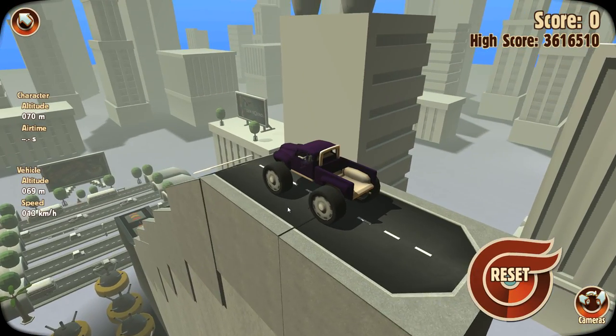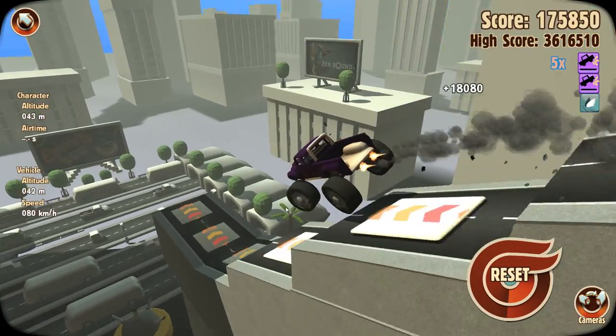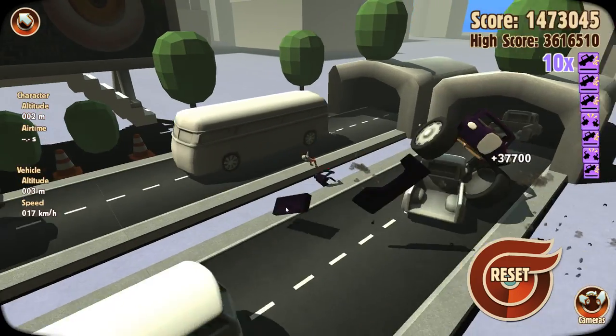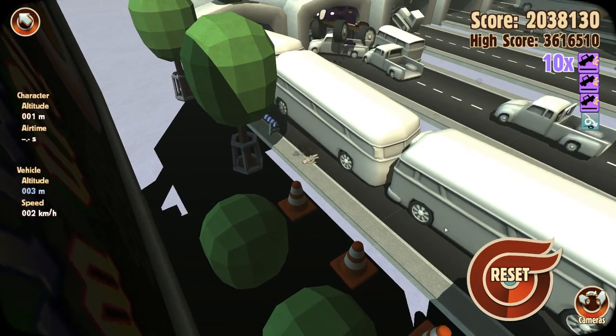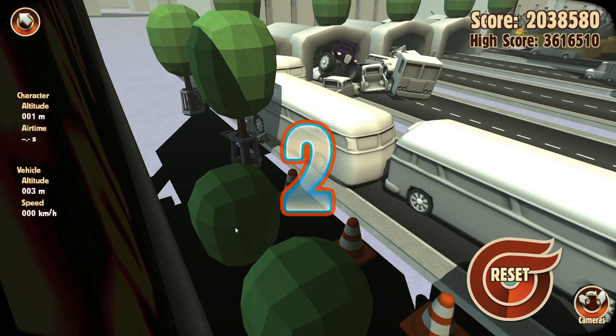We're going to have to go for the reliable monster truck. This should more than be capable of dealing with these stairs. There we go, off the first one, twist around, do some damage, finish the person inside, and spit him out in front of a bus. Went in between them - in between the buses, that's disappointing.